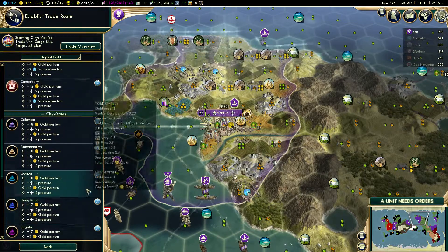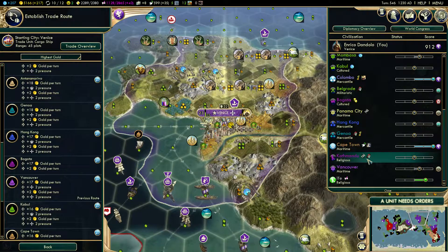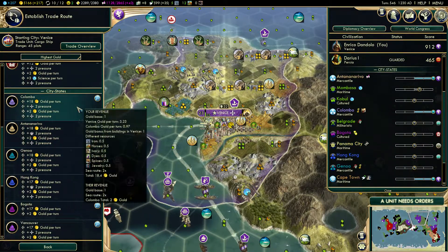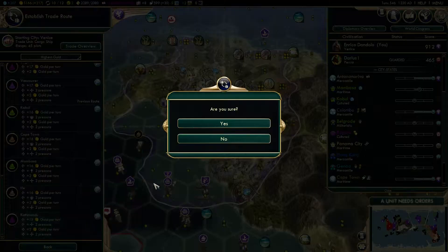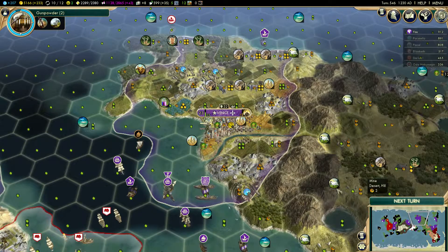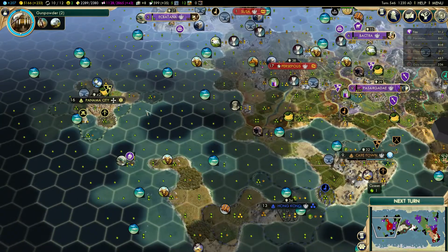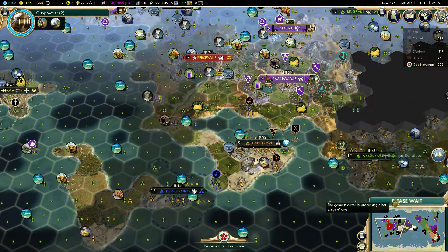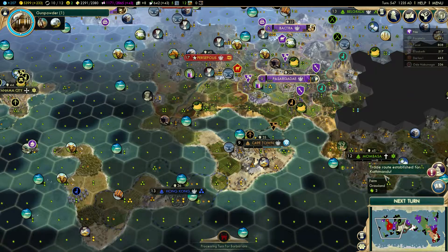Kathmandu and Panama both want a trade route. Let's go to Kathmandu. You over there — you're too far away and on your own island, so I can't even reach it by land. We're friends now, and you're religious — fine.